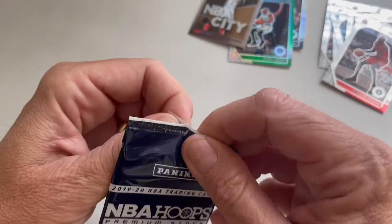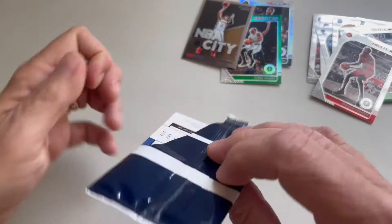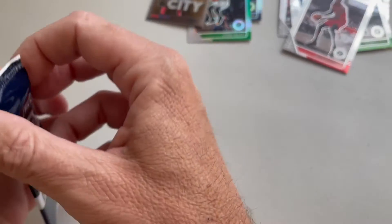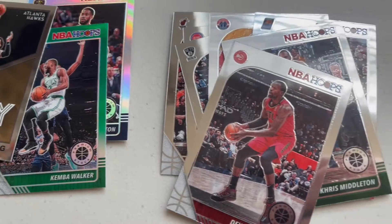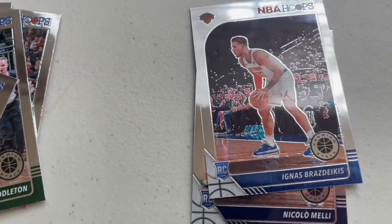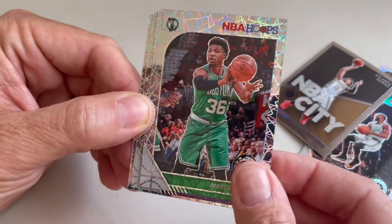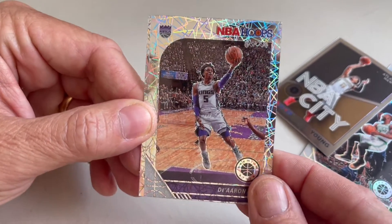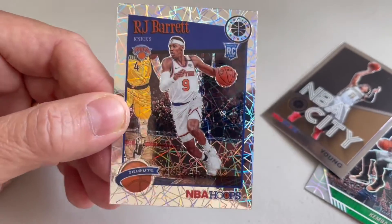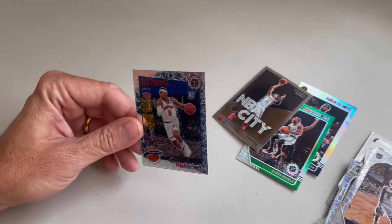Let's open up the lasers. Our first laser is Marcus Smart, and then we have De'Aaron Fox, and the last one — oh, RJ Barrett! So we got a tribute rookie laser card of RJ Barrett. Pretty cool.